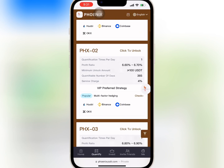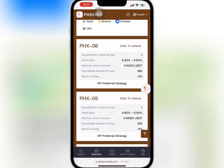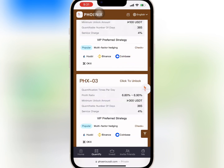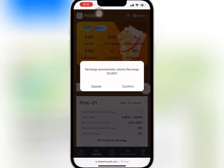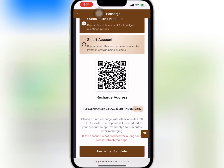The profit you earn daily and monthly depends on your level of VIP — buy what you can afford. I want to buy VIP 1, so I will tap on Unlock Now and confirm.